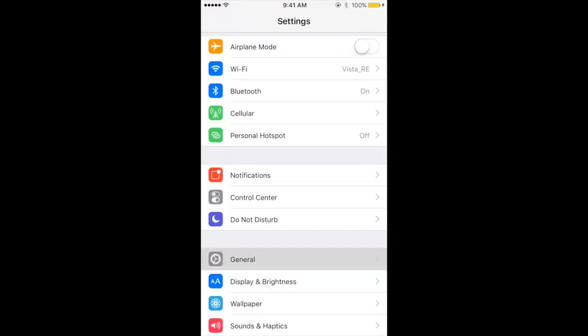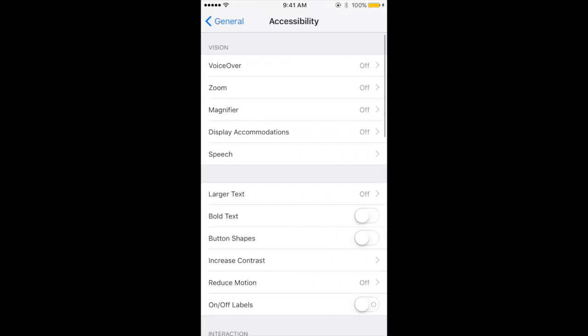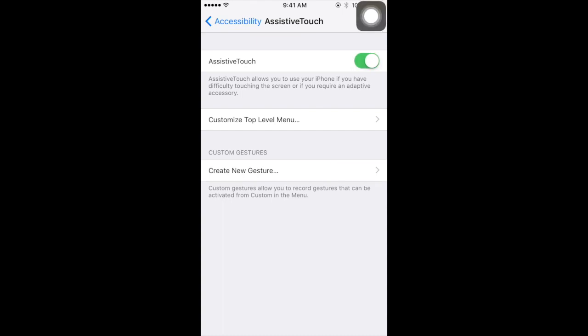Go into Settings, then General, then Accessibility, and then scroll down to Assistive Touch and turn that on. You're going to see that little dot come up in the top right.